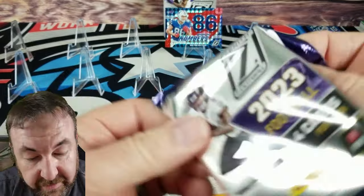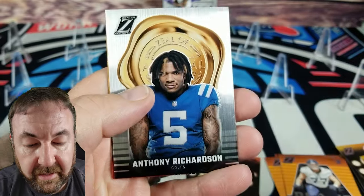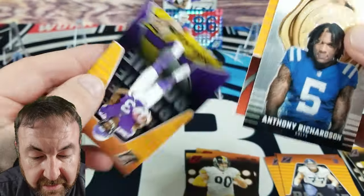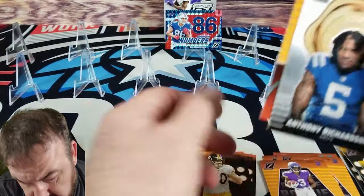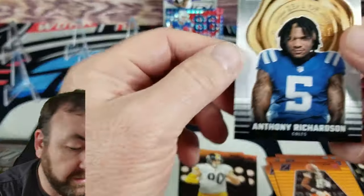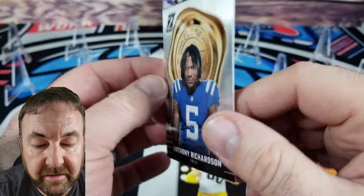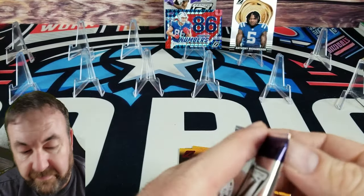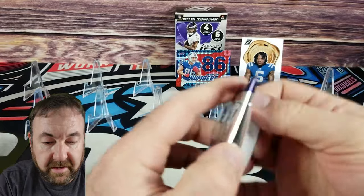Next pack: Drake London — cool Zeal of Approval of Anthony Richardson on the back. Then we got a Flowers card, Jordan Addison — sorry guys, hard for me to see with all these phones and cameras everywhere. Then rookie of the Browns: Cedric Tillman — look at that. This card has a thicker stock to it for sure. AR bamo — like me some Anthony Richardson!